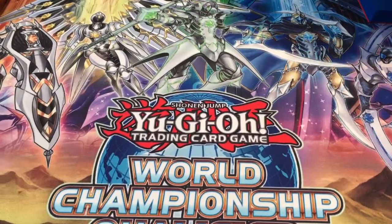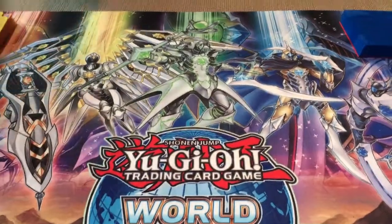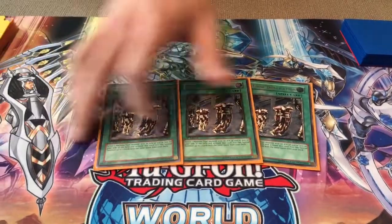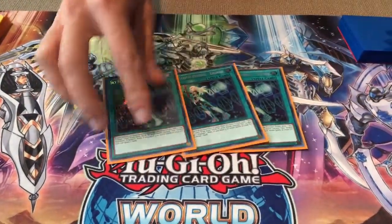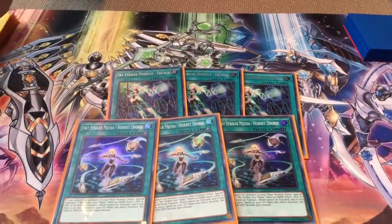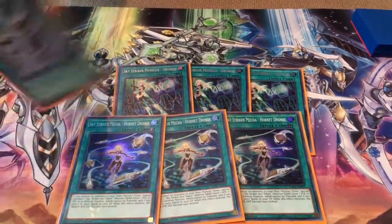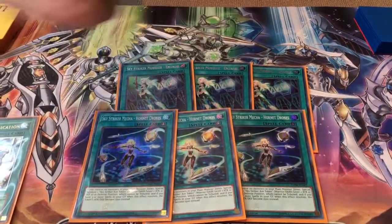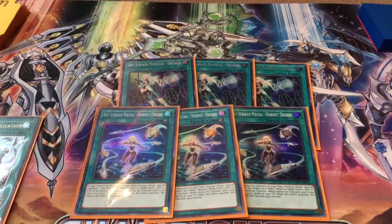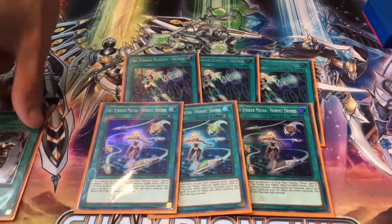Moving on to spells — it's a lot of three-ofs. Three Cyber Emergency, it's your ROTA for your Core — you always want to see Core. Three Machine Duplications, because if you resolve this, you win the game. Three Sky Striker Mobilize Engage and three Hornet Drones. In testing, I found out that if you Machine Duplication, you get two free machines for the value of one card. If you Sky Striker Drones, you get the Kagari, replace Kagari with Hayate and the token with Shizuku — and surprise, you have two free machines, the same idea. You're going to go off and get to your big boards either way.